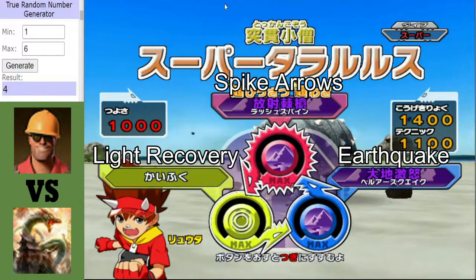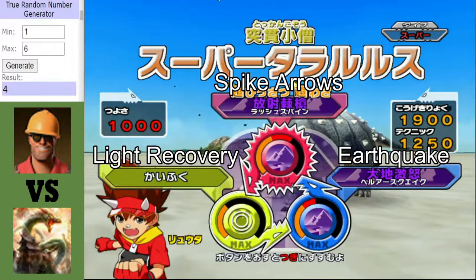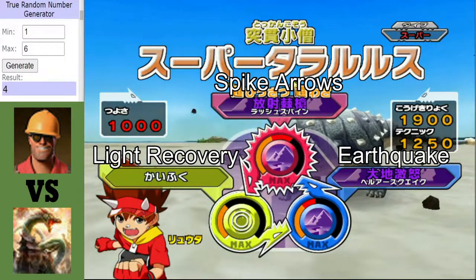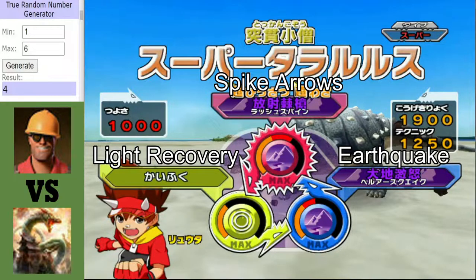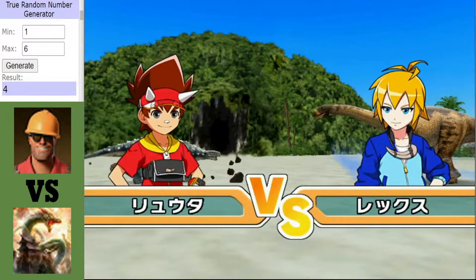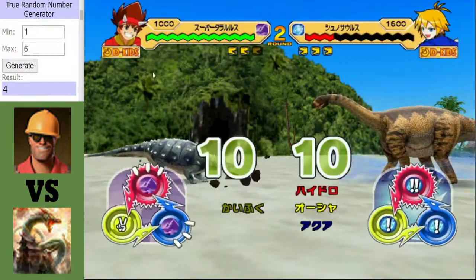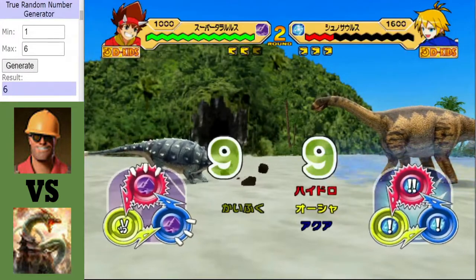Engineer Gaming. Awaken Mode on 2. Unlike Ultimate Dino King's Super Taloros, this one is pretty much attack-minded. But Engineer Gaming is going to have a little bit of work to do here if he wants to pull this back.